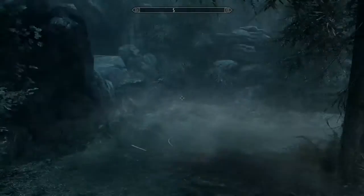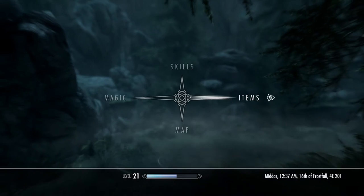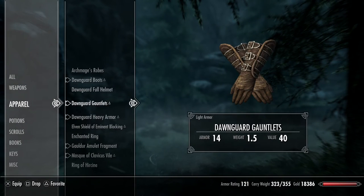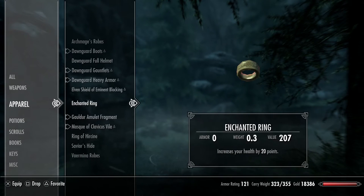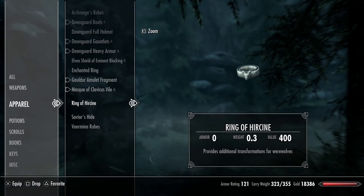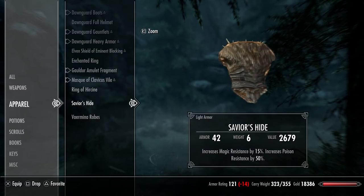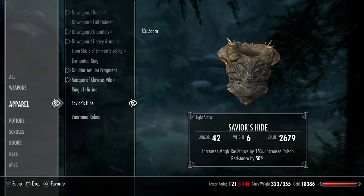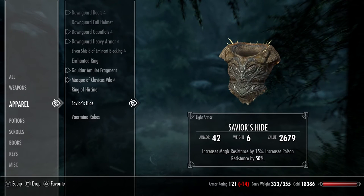Now that's pretty much it guys. See, I still have the ring, which is pretty cool, and then the Savior's Hide. It's a light armor, so those of you that like light armor it's perfect — increased magic resistance by 15 percent, increased poison resistance by 50 percent.